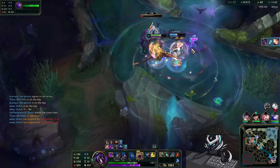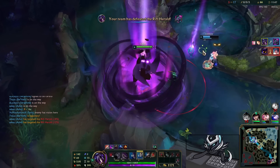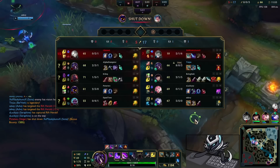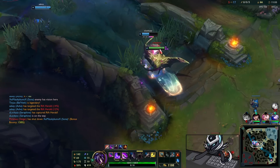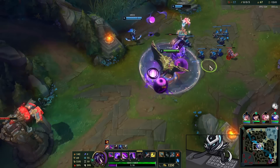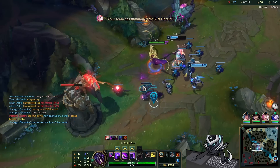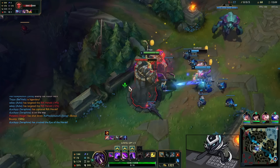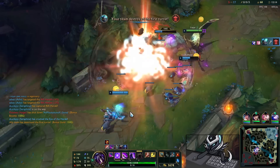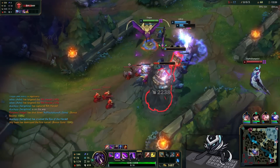We're gonna pick up this really quick, and that just executes — the void coral! Oh my, this is so juicy. I'm actually full-on nerding out here, this is ridiculous. It just executes the Herald like that — it even does true damage to the Herald, that's nasty! And here, because we took a void epic monster, we're gaining little void minions as well. Oh man, I'm losing my mind, this is actually so much fun. We're taking the Herald and we have a full-on void army just going nuts.